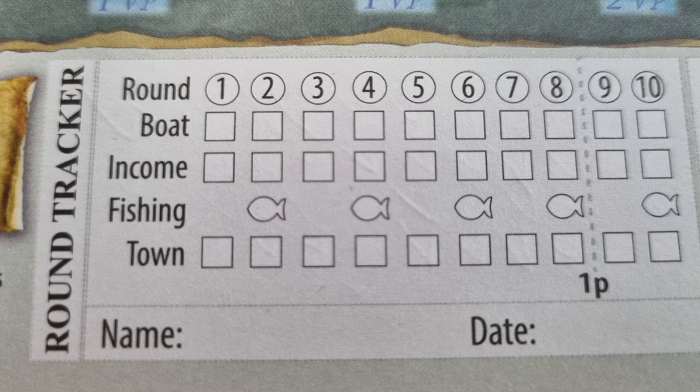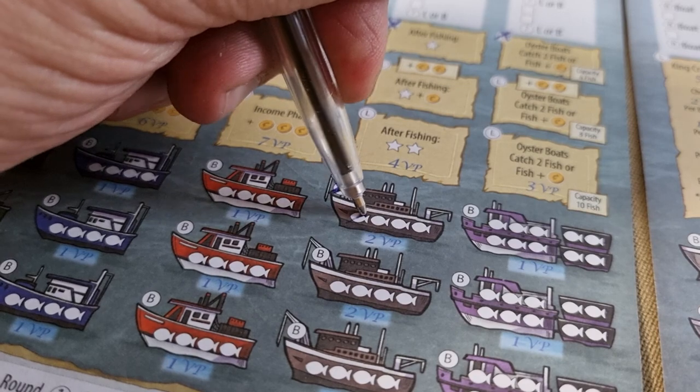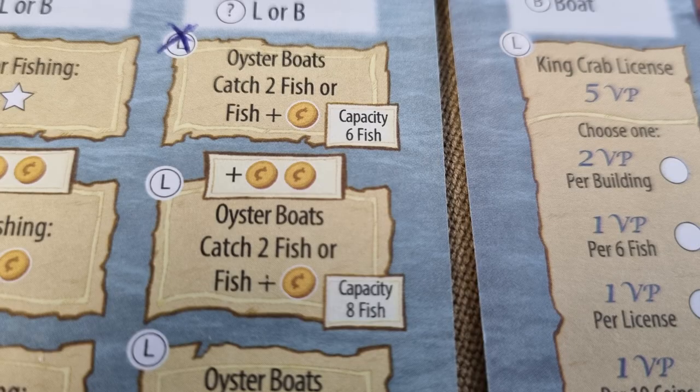Next is the fishing phase. However, this only takes place on the even rounds. During the fishing phase, all boats that have been unlocked will collect one fish, with the exception of the oyster boats — they will get two fish each, or can choose to do one fish and collect one coin.